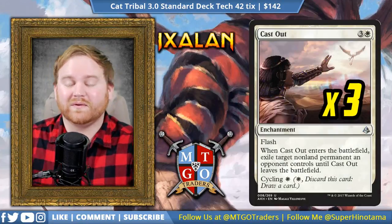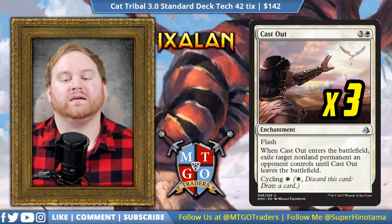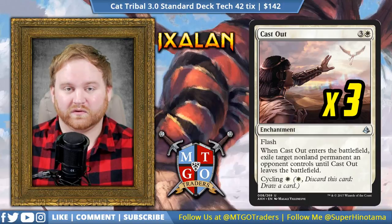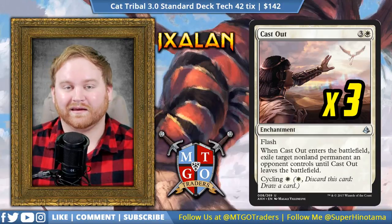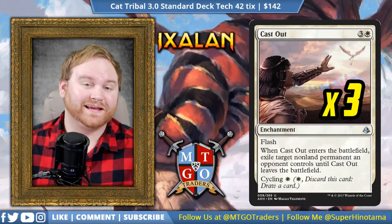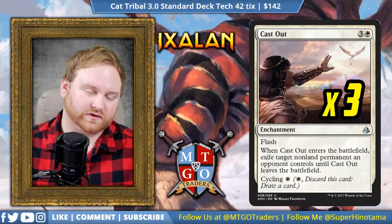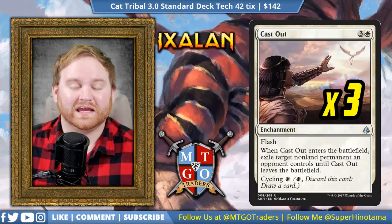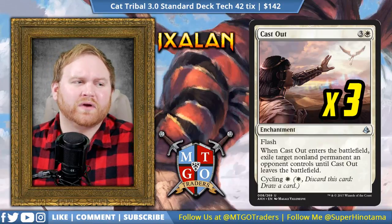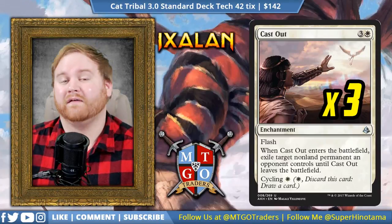Moving on from Shaper's Sanctuary, we have 3 Cast Out — a 4-mana enchantment with flash. When Cast Out enters the battlefield, exile target non-land permanent an opponent controls until Cast Out leaves the battlefield, and of course cycling for one white mana. This is premium removal in white and probably going to be in every white deck I make until rotation. Thanks to cards like the Scarab God and Hazoret, Cast Out is a must-include in the main board because black-blue has a hard time dealing with enchantments. This is going to be great hard removal for the Scarab God and for Ramunap Red's Hazoret.